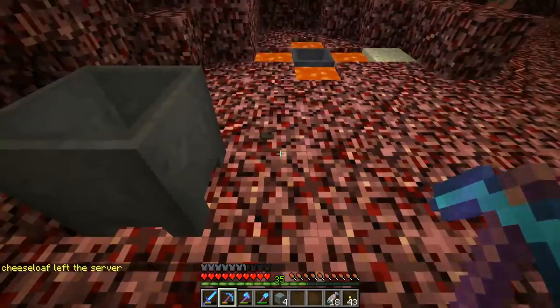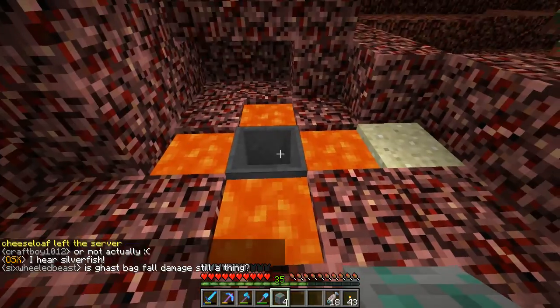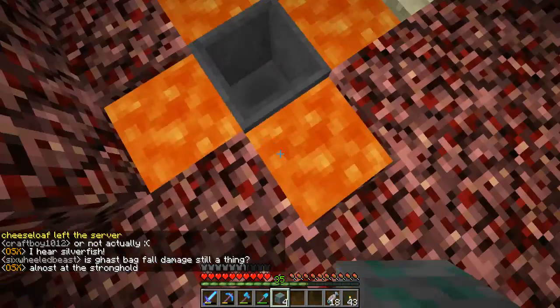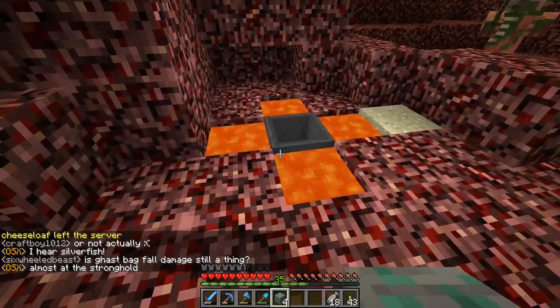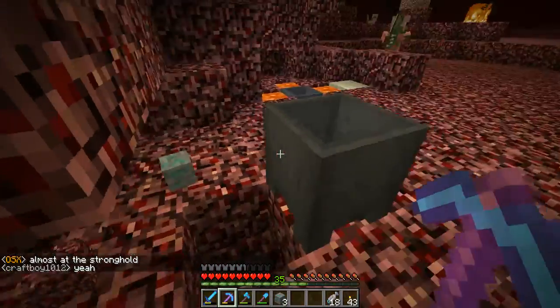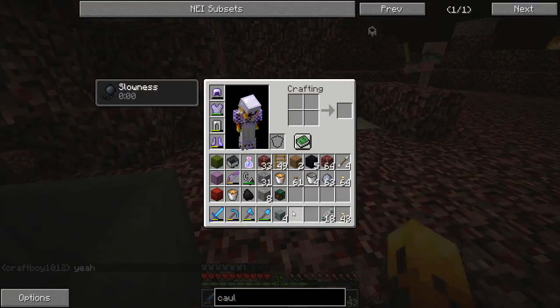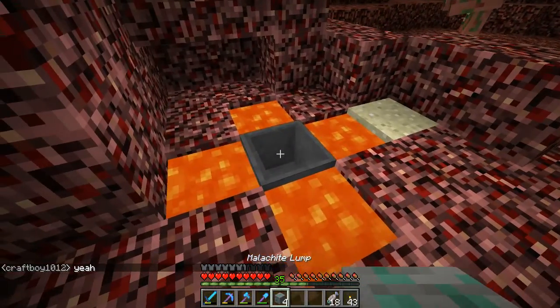Of course you get the clump back that way, but that's not at all what I was testing. What I'm testing is this: if you take a cauldron and surround it with four blocks of lava on either side, as you can see here, and place the clump on top and break it, you get the clump back. That makes absolute sense.